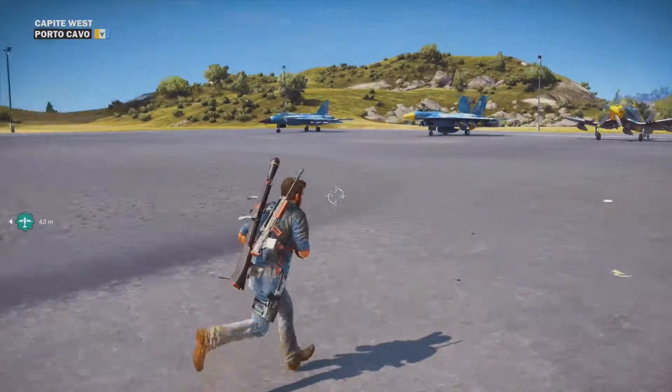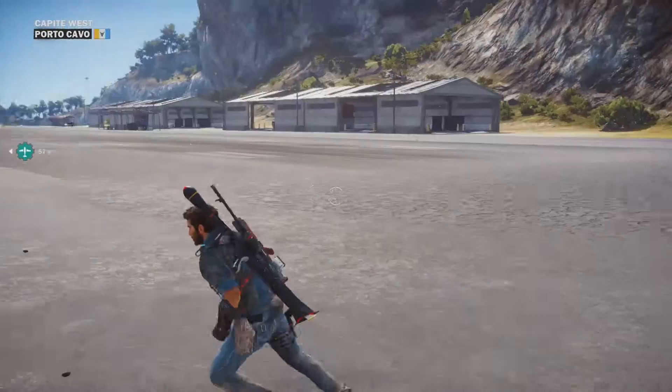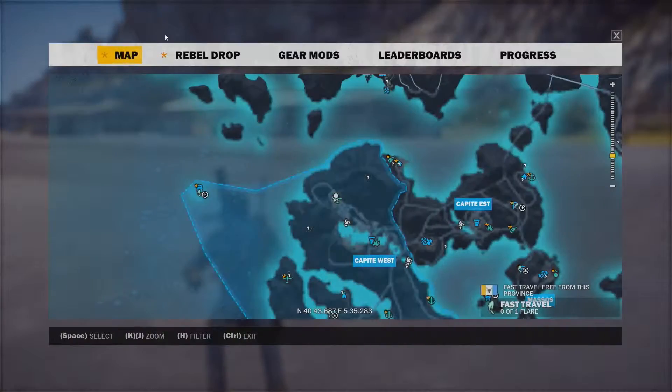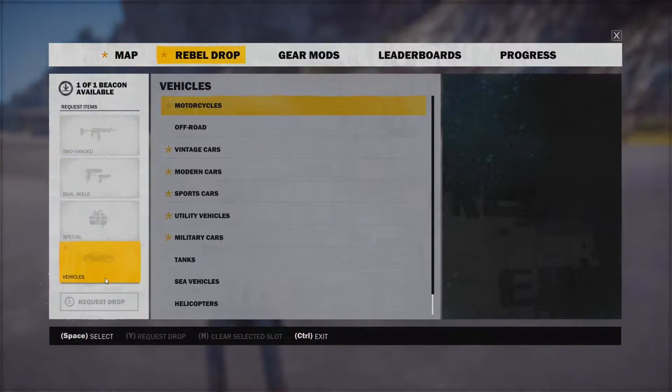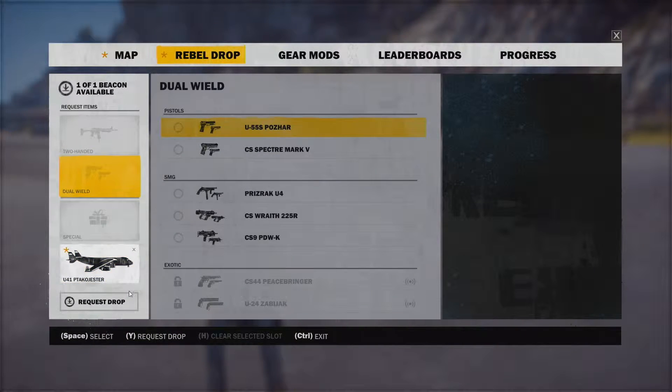Hey, welcome back for another things to do. Today we're gonna be doing cargo drop. First thing you need to do is get a cargo airplane — you can either drop one if you have it unlocked, or somehow find one on the map.